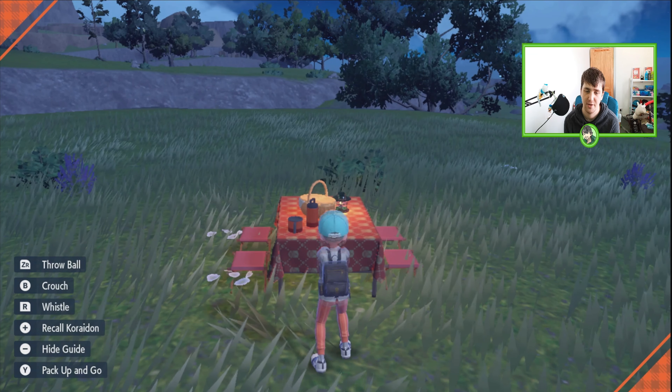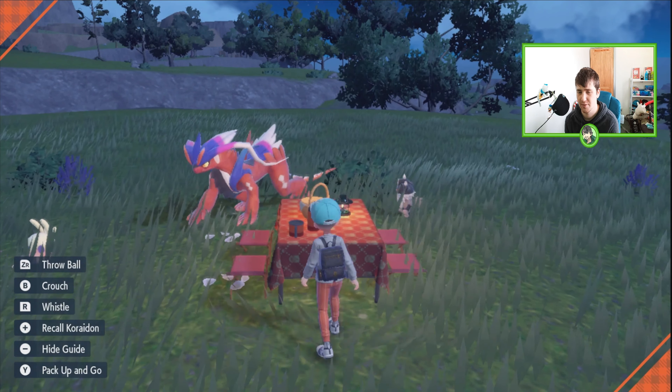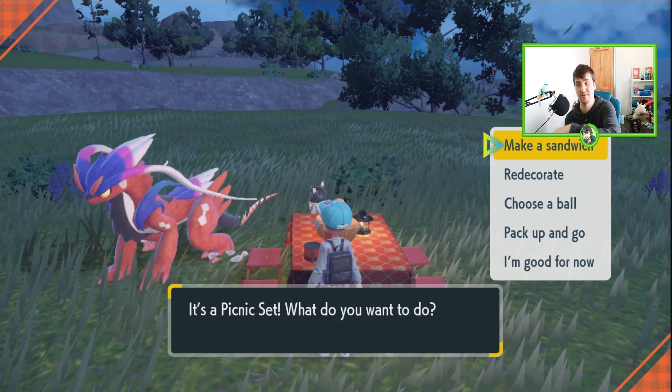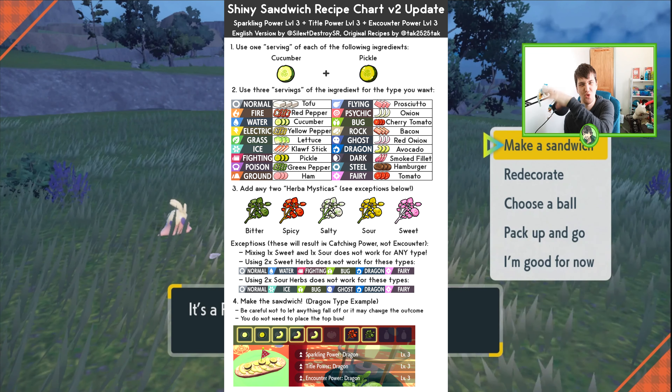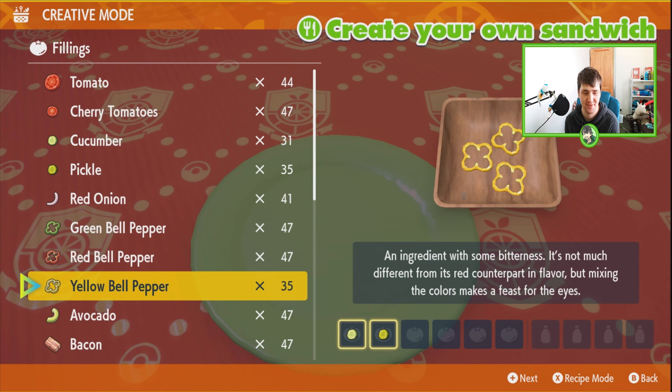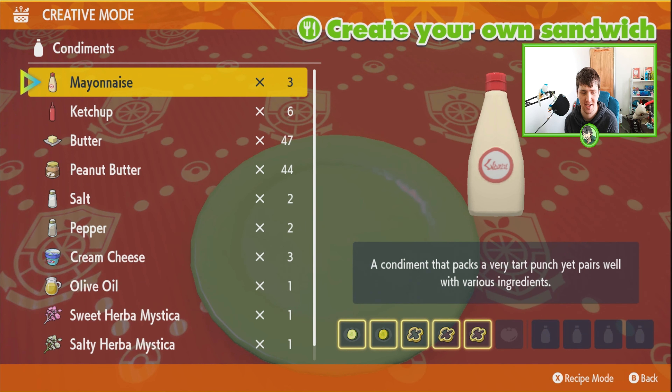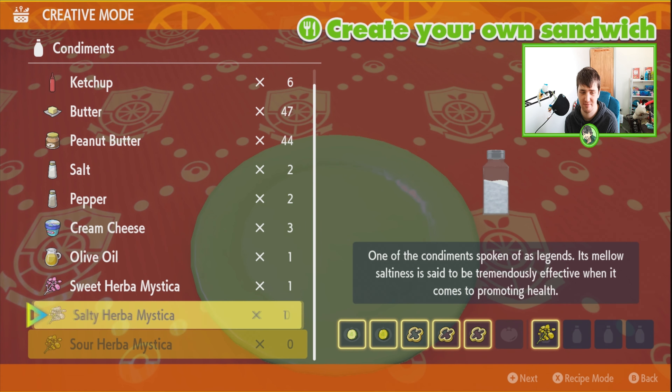To do that you have to make the electric sandwich. The ingredients — Cayman will put them on screen somewhere. It's cucumber, one pickle, and then for an electric sandwich it's three yellow bell peppers, and then the Herba Mystica — it's listed on screen.